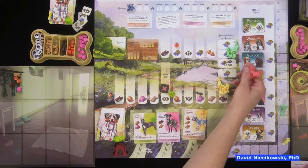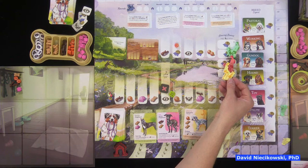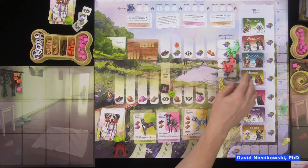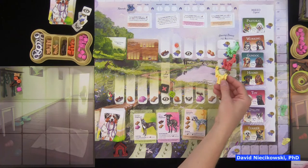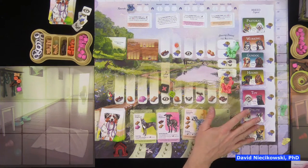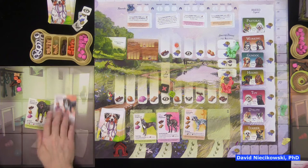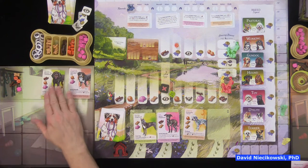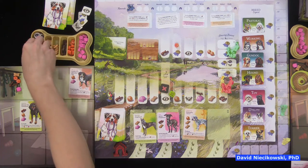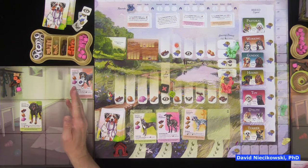In a two or three player game, whoever doesn't reach the end of the trail misses out on getting those end bonuses, because you need two of those spaces covered. At the end of the round, once you put a dog on lead you place a walk symbol on it. It's two reputation for each walked dog at end of round — I just had to look it up since it's not on the cheat sheet.